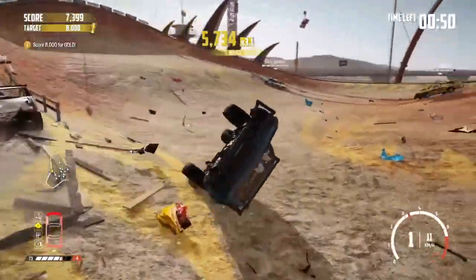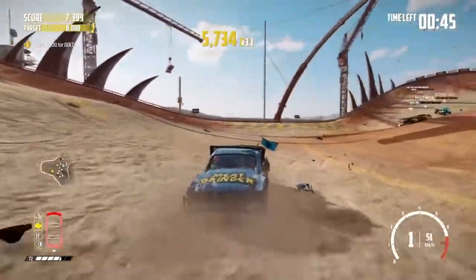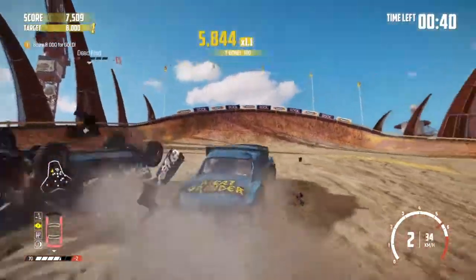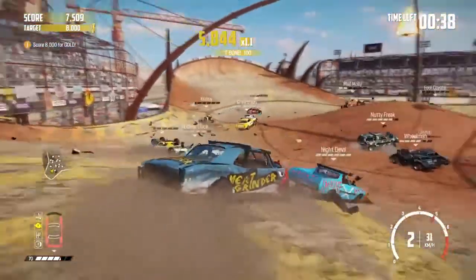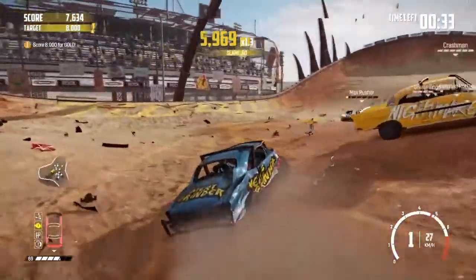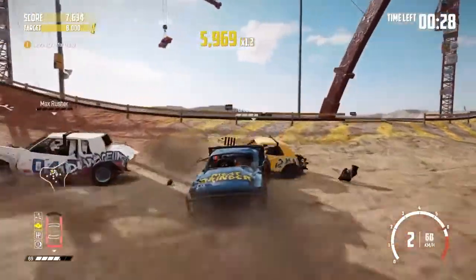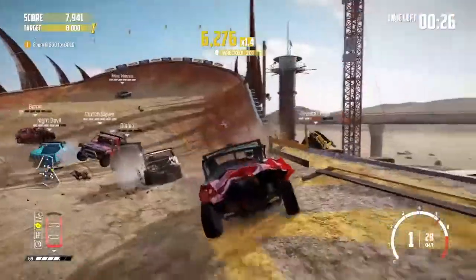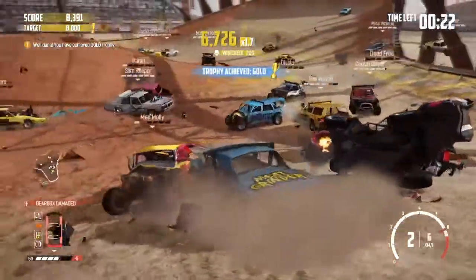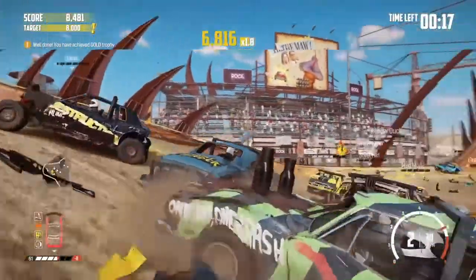Can we knock that one off? Thought I could knock that one over the edge but the front wheel sort of went up the side of their car and over the top of it a little bit. A couple of damaged cars here — that's a good hit. One or two more hits should do it. There we go — let's knock that one over. And a wreck here — that will do it. There's the gold trophy! Just over 20 seconds left as well. So it was fairly tight but not too bad.